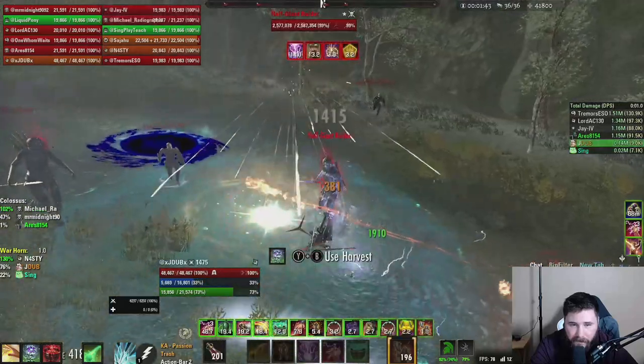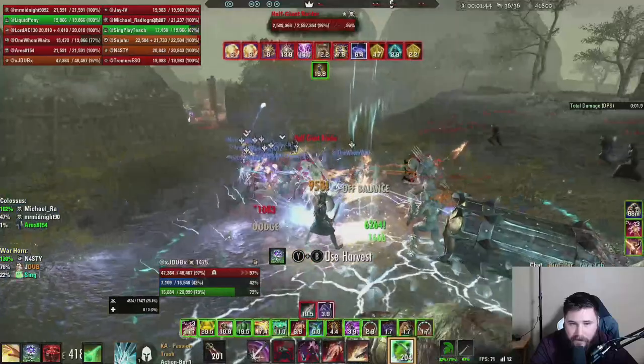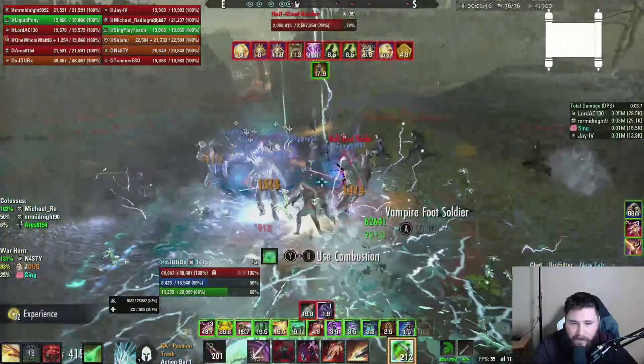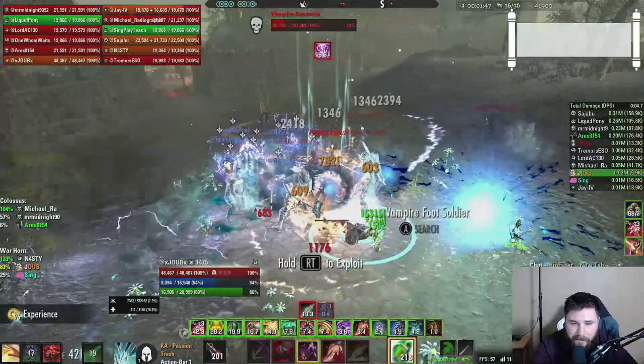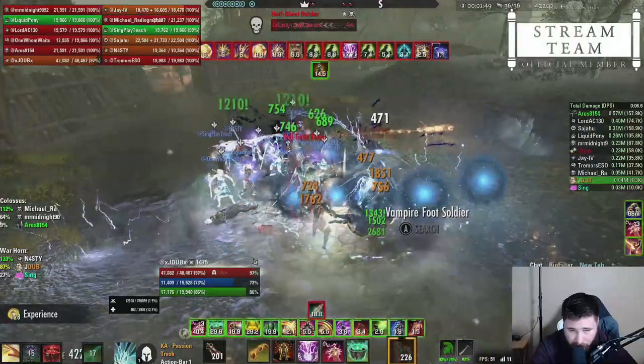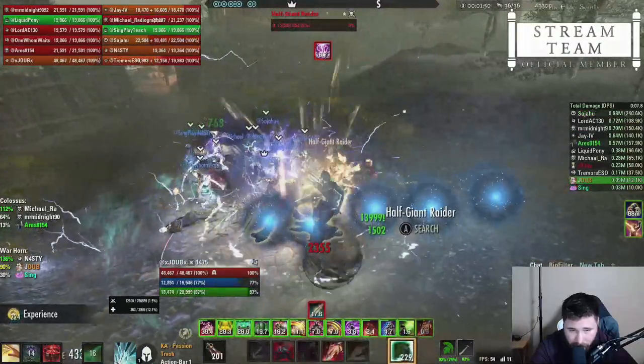The fourth ad pull has nothing crazy — just two Raiders and a bunch of smaller ads. One tank can take both Raiders, or each tank grabs one. Pull in the smaller ads. It's pretty self-explanatory and probably one of the easiest ad pulls in general.